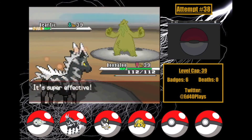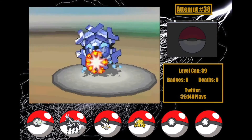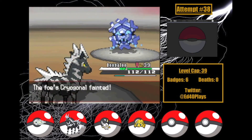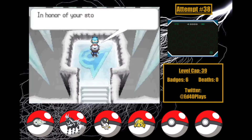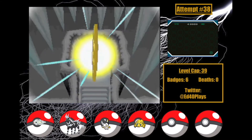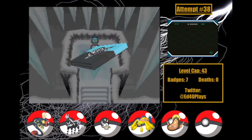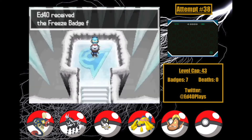I bring out Boogaloo. Beartic's paralyzed again, so a Flame Charge knocks him out. Cryogonal is last, and with a single Flame Charge we take it out for the seventh badge. I definitely got lucky with the paralyses and the Frost Breath miss, though I think I'd still have been able to manage otherwise. I calculated it — the probability that I'd get three freezes plus a miss from Frost Breath is around one tenth of a percent. That was really really lucky for a first attempt.